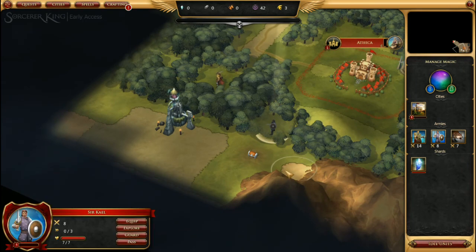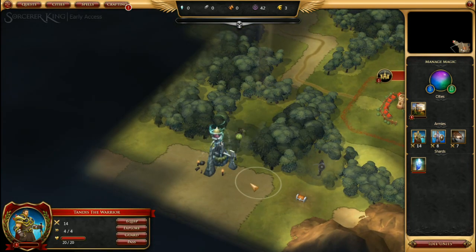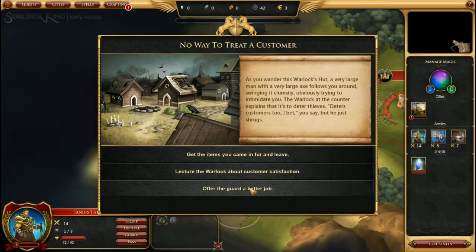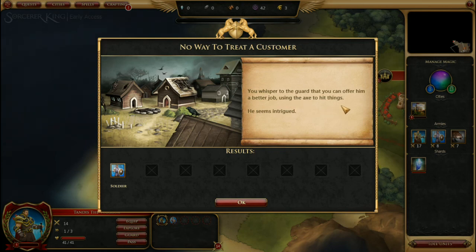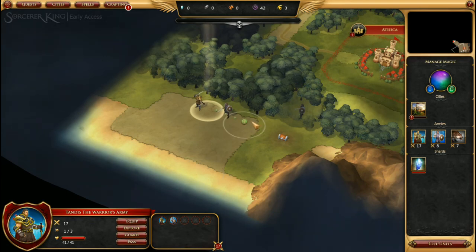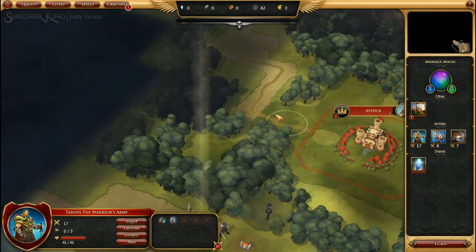Sir Kale has already moved, and Tandis the Warrior is now going to explore this warlock's hut. These different locations will provide various different options depending on where you go. In this case we have the option to get items and leave, lecture the warlock on customer service satisfaction, or offer the guard a better job. We're going to offer the guard a better job, and he will agree and become a soldier unit with 10 attack, 3 movement points, and 21 health points.